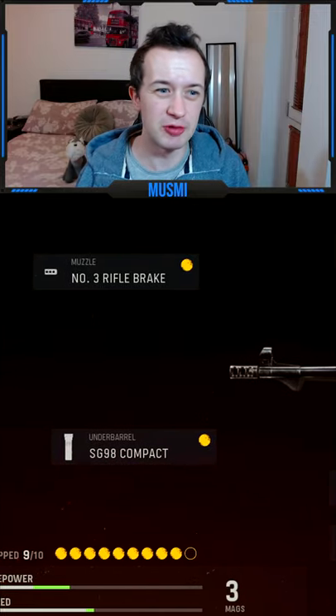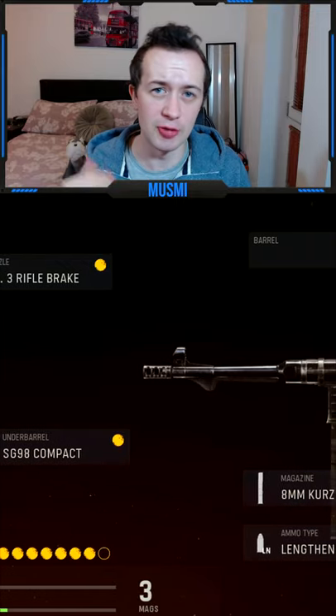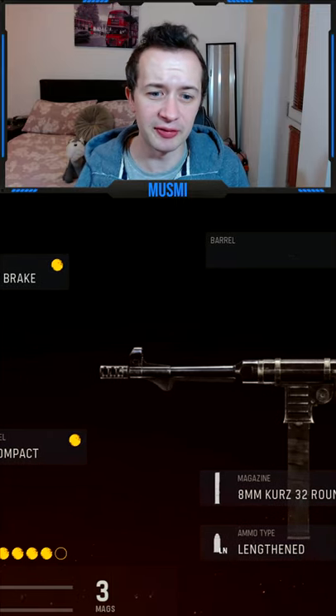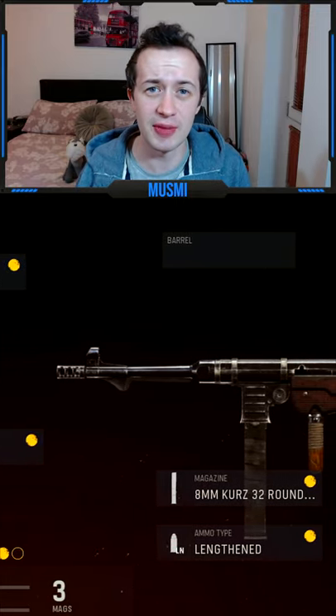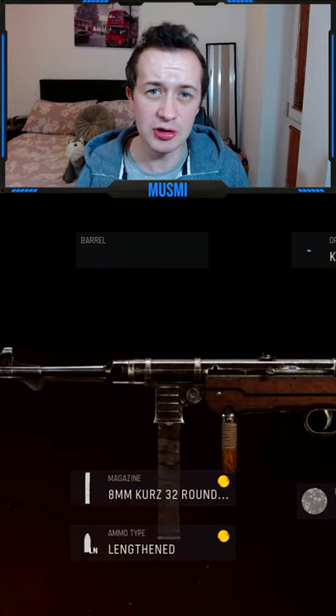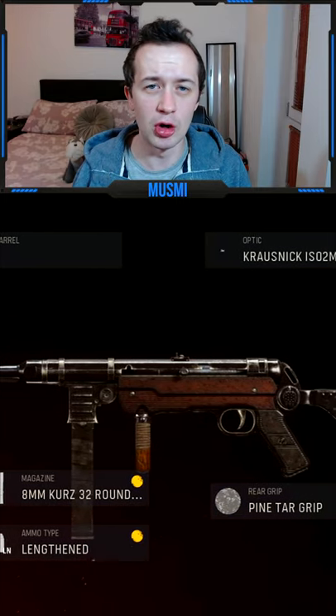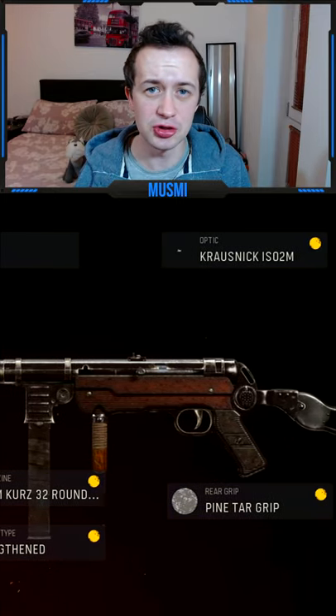The attachments on the MP40: you want to be running the rifle brake muzzle, giving you some accuracy. The SG98 compact, giving you some mobility. Nothing in the barrel — we don't need anything there. 8mm Kurtz 32 round mags to get the increased damage, which is absolutely insane. The lengthened ammo type to increase your bullet velocity and help you win more fights at longer ranges. The Krausnik ISO 2M optic, which gives you increased ADS speed and you're just using an iron sight.